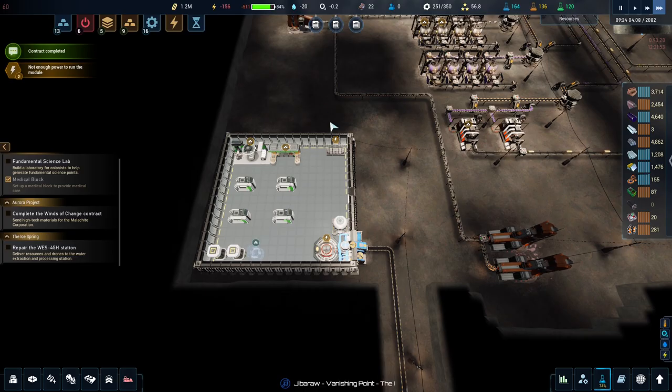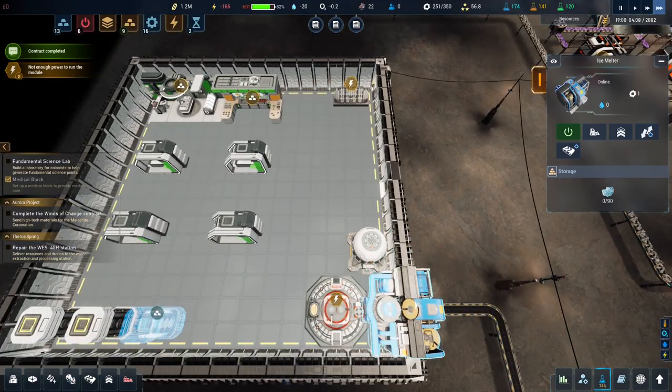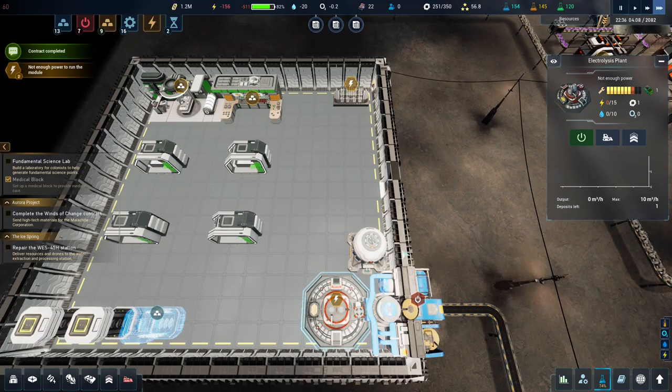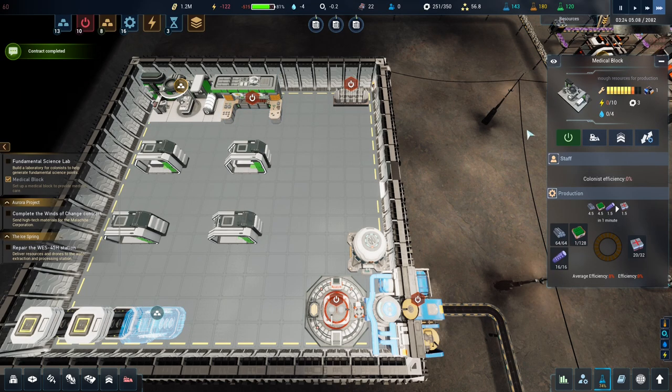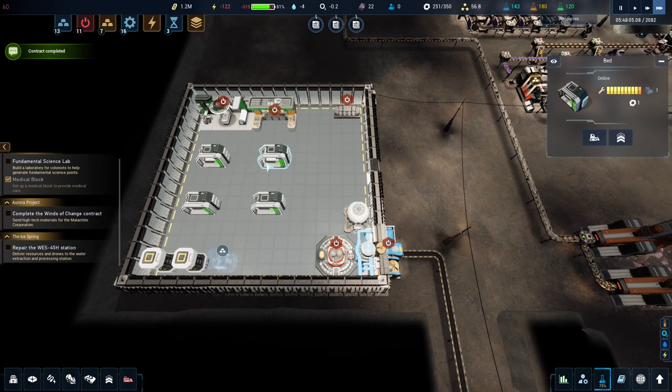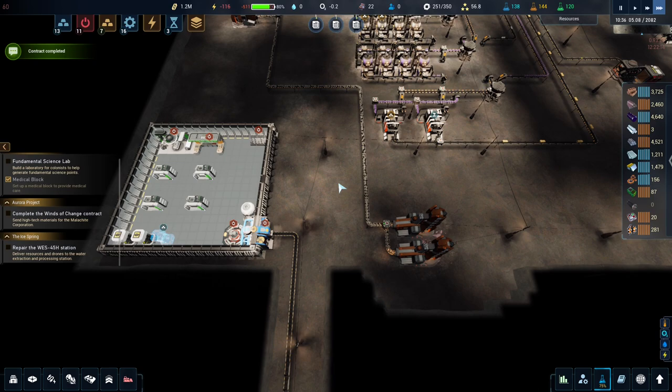We've got power here and here. I did actually turn this off anyway. This doesn't need running anymore, that doesn't need running, that doesn't need running, that doesn't need running. The beds don't consume power. We'll just turn them all off.